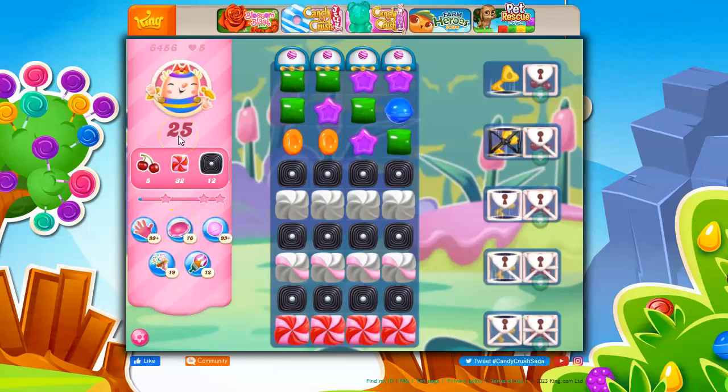So here we've got 25 moves to collect 5 ingredients, 32 frosting, and 12 licorice.